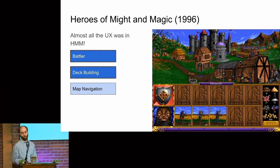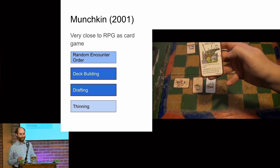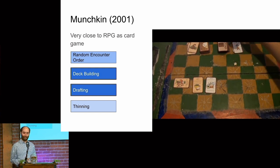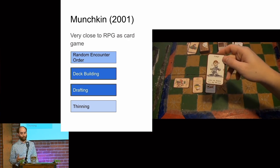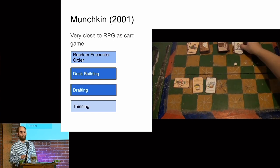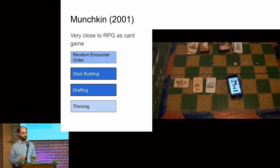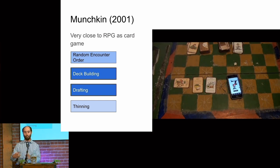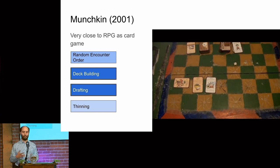Heroes of Might and Magic also had map navigation, which Magic doesn't have. A big straight-up RPG in card games is Munchkin, which introduced the random encounter order where you're drawing cards from a deck — a mechanic that introduced a lot of people to that concept. You still draft, you also thin your hand, and it had interesting equipment management. It was simple, straightforward, and clear what you were supposed to do, setting the stage for delivering an RPG in a card game that people enjoy and tell their friends about.